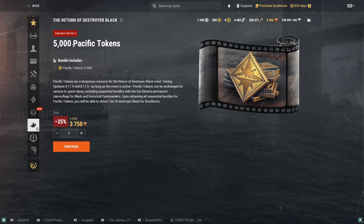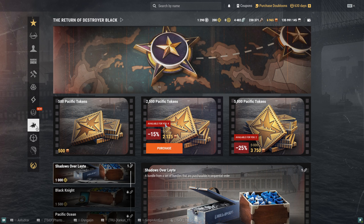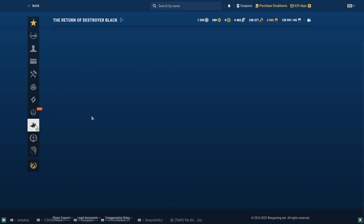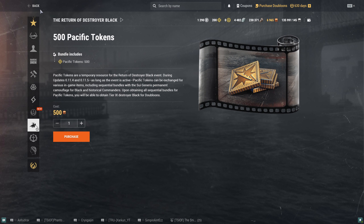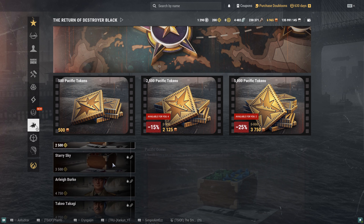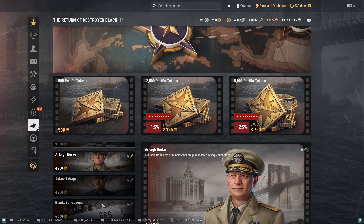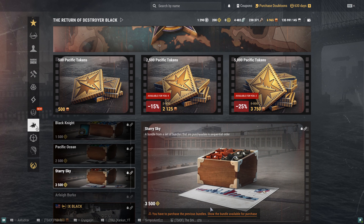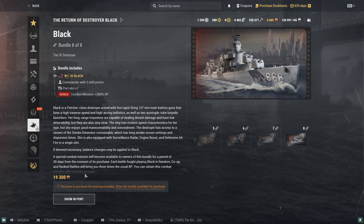In these sequential bundles, there are actually a fair amount of goodies. There's a couple of containers you can get, and you can also pick up two unique commanders: Arlie Burke and Takeo Takagi. Some free commanders, and also a pretty neat camo for the Black — it's actually pretty clean looking. Your reward after grinding through this campaign is the ability to then purchase the ship.